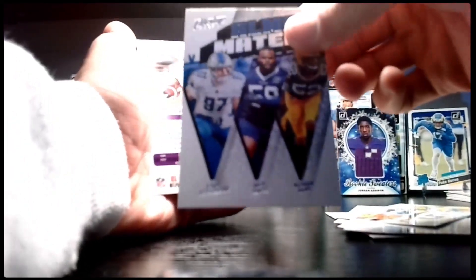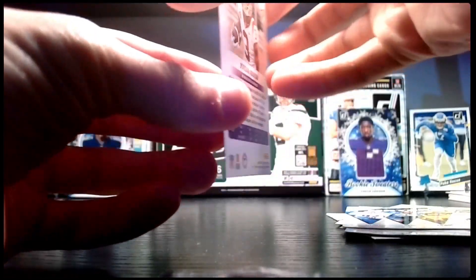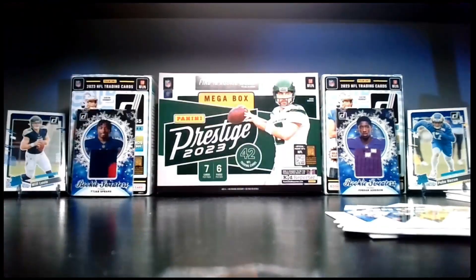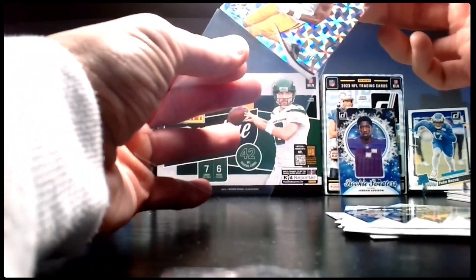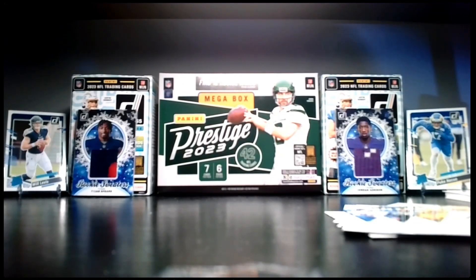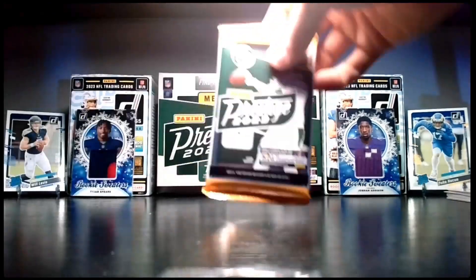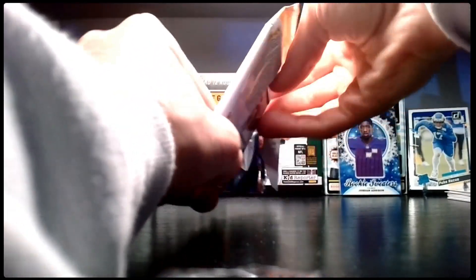We check the back for an alma maters card — Aiden Hutchinson, Maji Smith, and Rashawn Gary. The Jordan Addison is an Extra Points insert — not terrible. We sleeve it up. We have not pulled an auto yet, and if we're going to get one, it's going to be in this last pack. Maybe a black 1-of-1 — that would be beautiful.